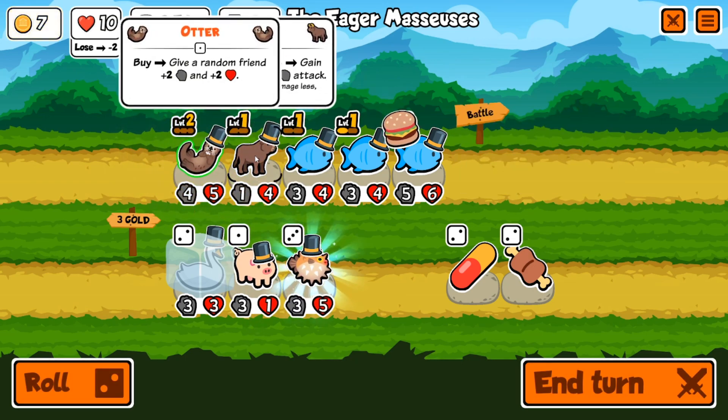Re-roll. We have a dodo — obviously we have to use that dodo, the dodo is insane. We'll sell one of the fish and throw the dodo up. Another dodo, amazing. Go ahead and end turn. Now adding that dodo we might lose this one just because he's so weak, but in a couple turns he should be pretty good to go powering up that swan.